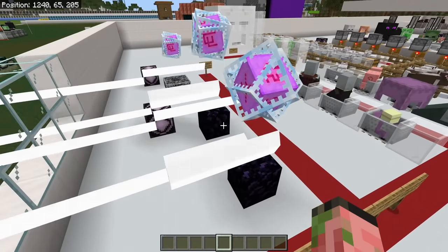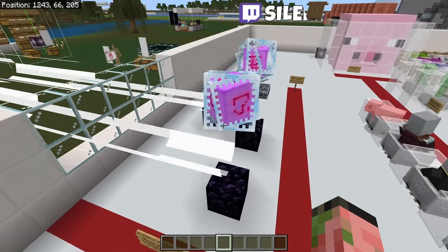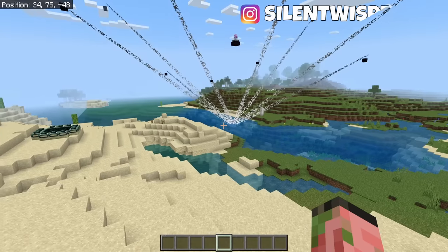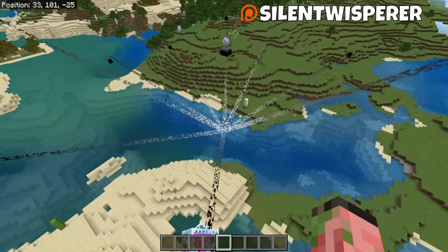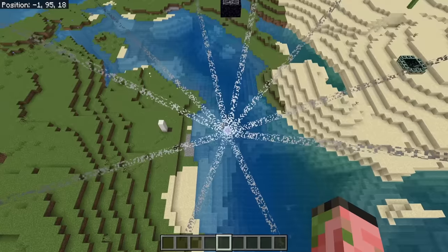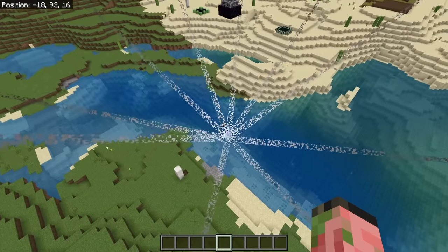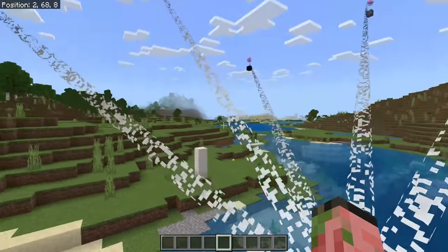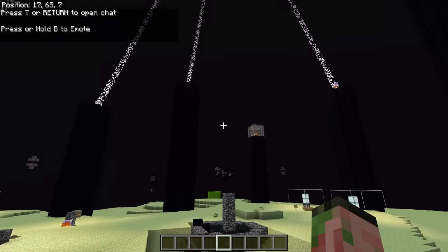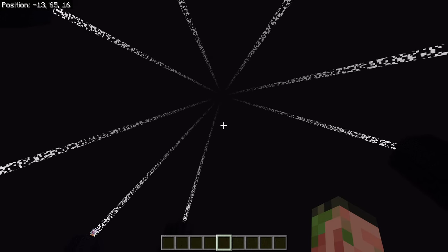You can also get the end crystal on top of the end obelisk with the bedrock structure at the bottom of it — you can get these using pistons and pushing them into portals. Some people call these immortal end crystals, but they still explode. Each one points to a specific location in the overworld tied to where it was pointing in the end dimension. The very middle is the end fountain, and each beam points to the top of one of the obsidian obelisks. When you do this bug in the end dimension, it also causes beaming crystals on top of all the pillars pointing to the center to respawn the dragon.